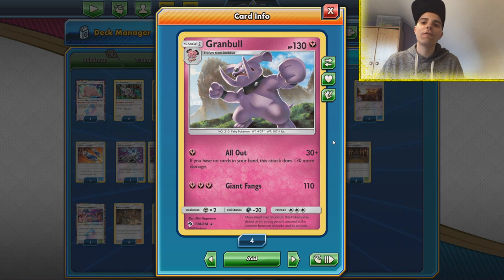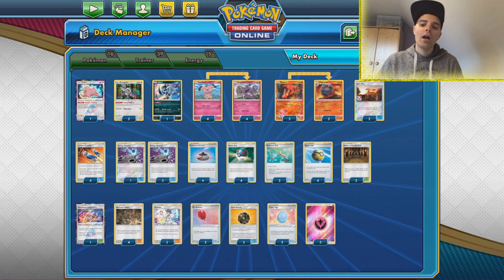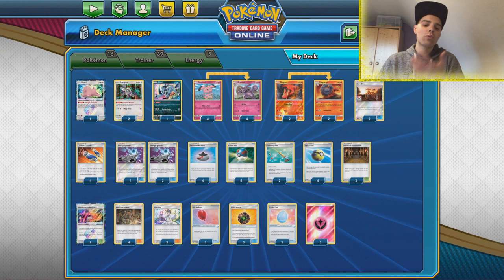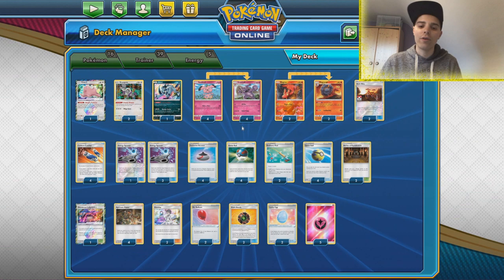We can use Smooth Over from Macargo to put a card on top of the deck and then use Orangaru to draw out that card by swapping it with one of the cards in our hand. We have lots of cards we can instantly play — things like Energy Spinner for finding energies, Evolution Incense, Great Ball, and Acrobike — you can play those cards instantly without having to do anything about it.